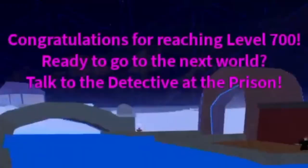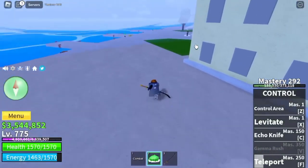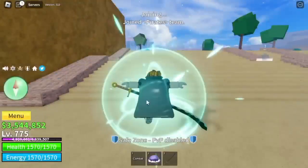After that, make sure to do the Prison Quest. Head to Middle Town. By the way, we unlock a new skill: Teleport at Master 250. Time to talk to the Experienced Captain, and he will send us to the second sea.